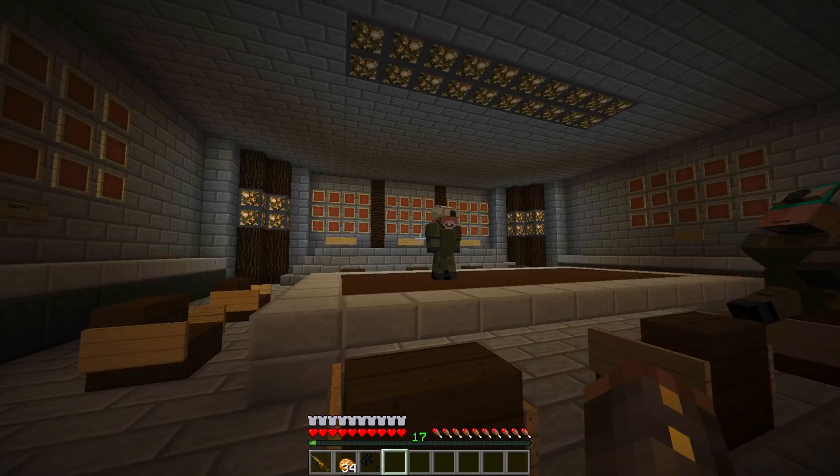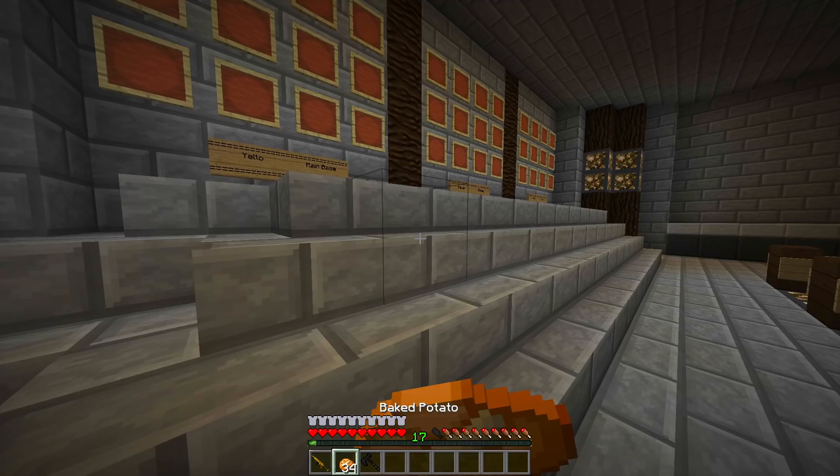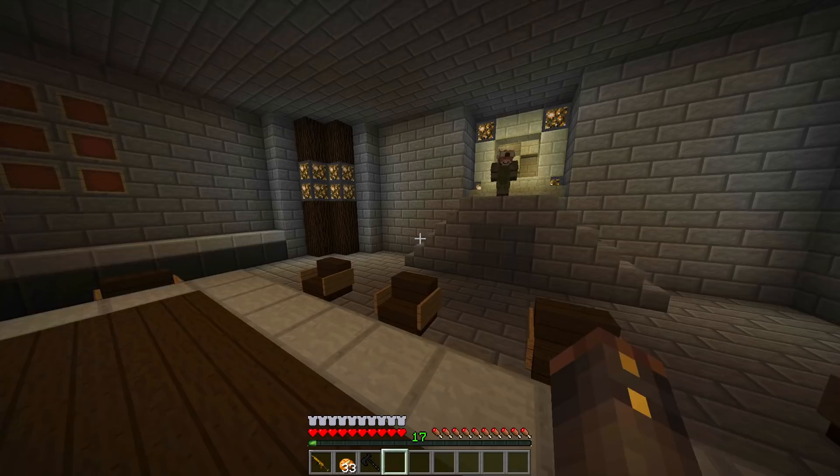They lag everybody when they're placed down, so we can't have lots of them placed at once. We're putting them in item frames. That's actually quite hidden, honestly - the lighting in this room is very hidden. Right, let's go get some maps and map out the bases - ours first, and Raven's. We've got our main base, this outpost base, and then Raven's base.